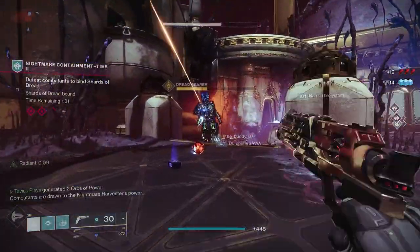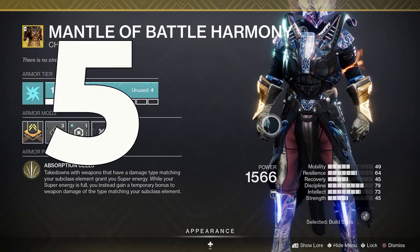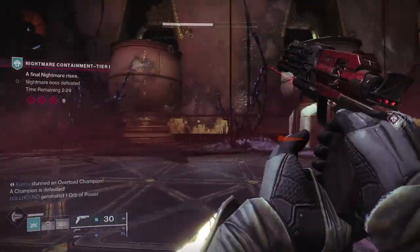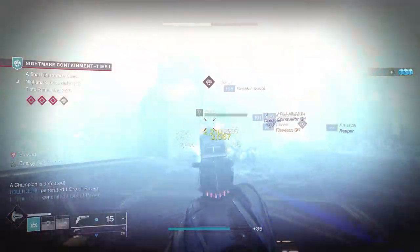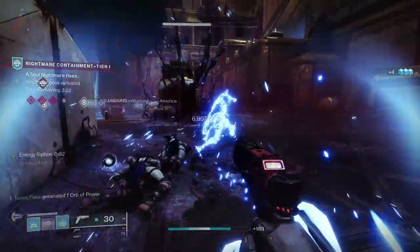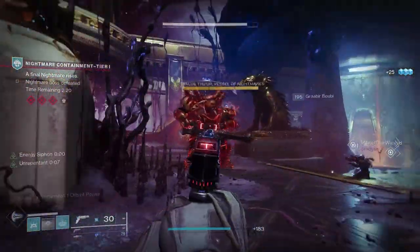At number 5 we got Mantle of Battle Harmony, an exotic chest piece released with Season of the Chosen, currently obtainable through Solo Legend Lost Sectors. Great for Chaos Reach and Storm Trance. This exotic works with any subclass but with Arc 3.0 and some nice Arc weapons it might be an excellent choice.